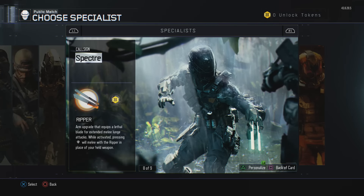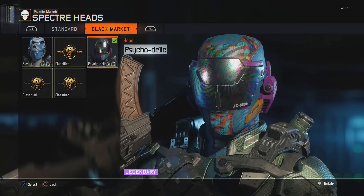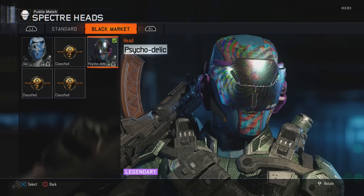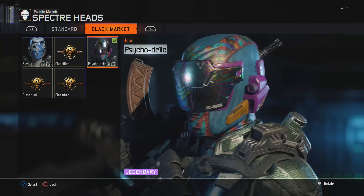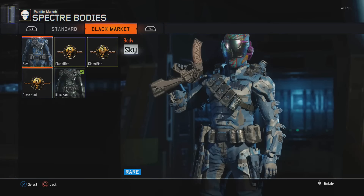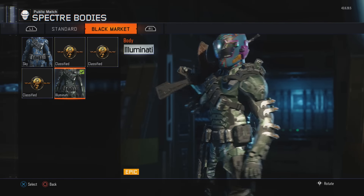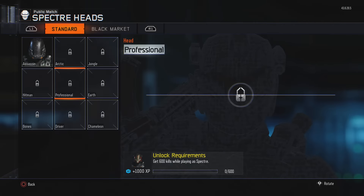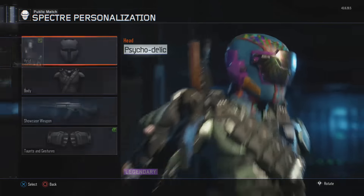Then we get into Specter, who is one of the coolest looking guys. I haven't really used Specter much, but I have some sick headpieces. I've got the sky headpiece, which is a rare. And then I have the sought-after psychedelic, which is a legendary. I want to get the psychedelic body too - look at the detail on that, it's just phenomenal. Put that with some sunshine camo and you are good to go. Then in the black market I have the complete sky set. The Illuminati headpiece is one a lot of people really want to get their hands on as well. The psychedelic headpiece is one of my favorites so far in the game for headpieces.